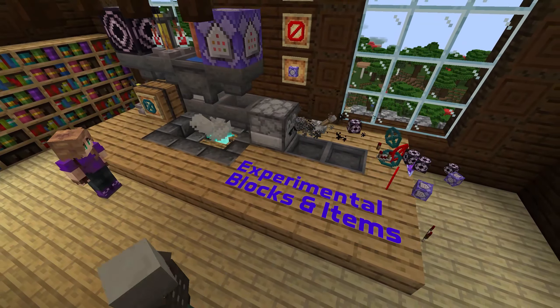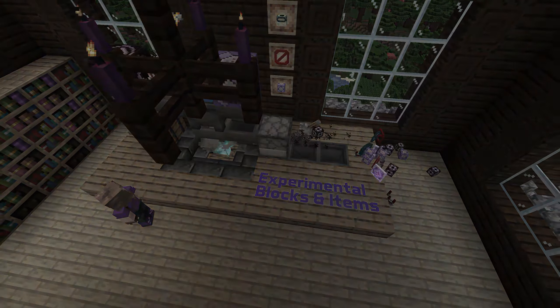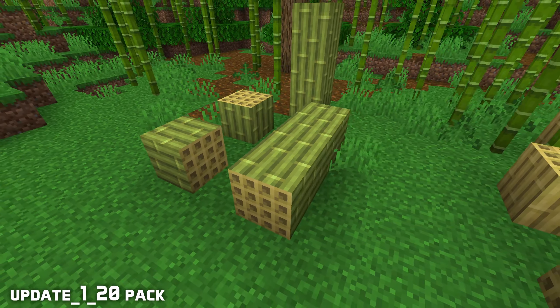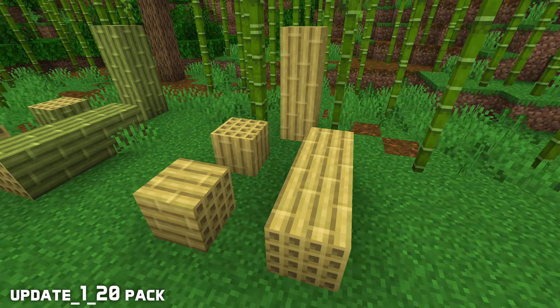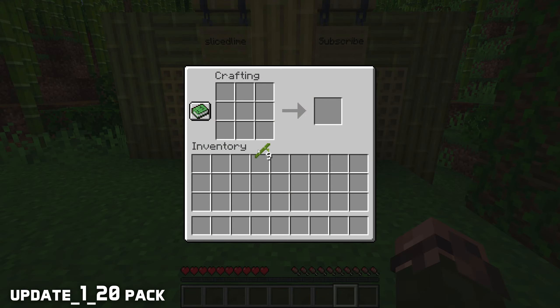Let's start with those experimental blocks, with a reminder that you can only use these blocks if you activate the Update 1.20 experimental pack when you create your world. Bamboo blocks can now be created by crafting from a 3x3 bamboo grid. These blocks act like log blocks of bamboo — you can strip them to get a stripped version, and you can craft them into planks, although you only get two planks from this, as opposed to the four you get from other wood types.